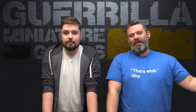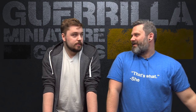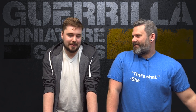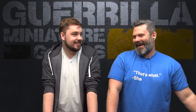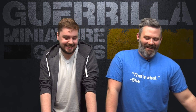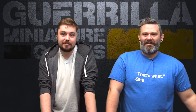Hi everybody, welcome to another Guild Ball Match Report. I'm back with Spencer and he is here with his Masons, throwing down some sweet damage. Maybe just bring Hammer — bring the fortress, bring what you know, bring your best build. I'm gonna bring the Union, the top tier team. They're a little spooky, I don't know. My ghost pirate skills are not very high. I'm gonna take Blackheart because he's the season-wide captain I've played with the most.